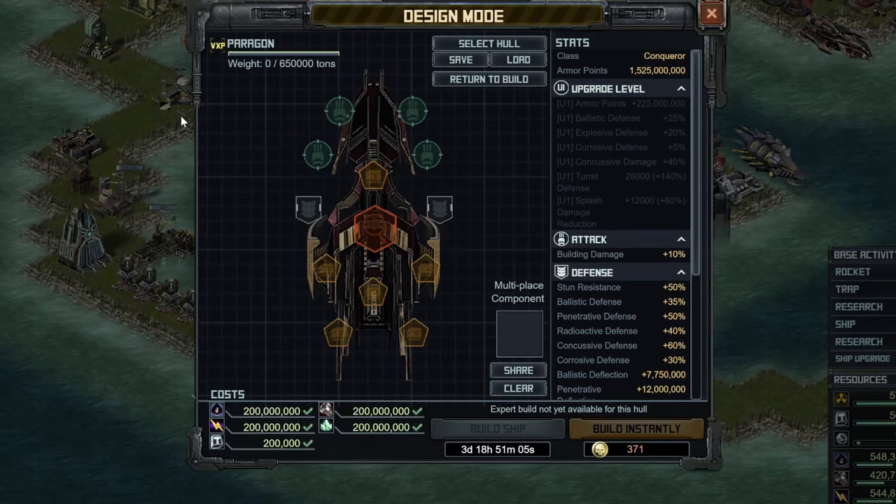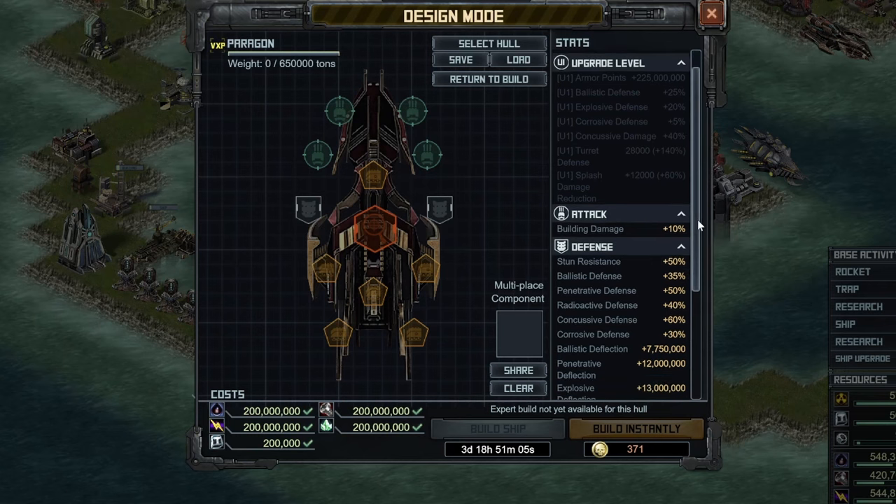The Paragon is a pretty interesting ship, and it is pretty strong even at U0. It's stronger than the Hellmaw and the Hololite at U1. It has a really high amount of armor points, which is part of why it is pretty nice, and has some decent stat upgrades for U1, including a small increase to armor points, extra ballistic defense — which is very helpful against the Pitbulls — increased explosive, helpful against the Dreadhusk, and corrosive. The other stats, including concussive damage, are helpful but are not necessarily game-breaking.